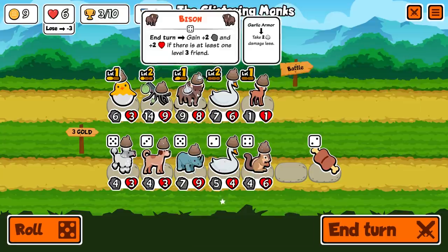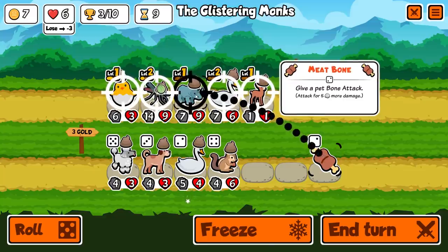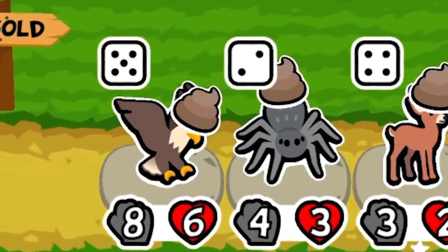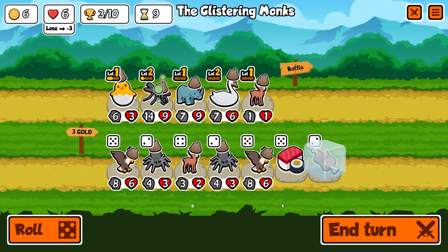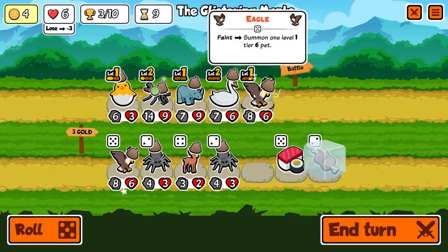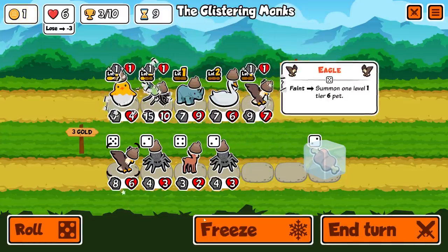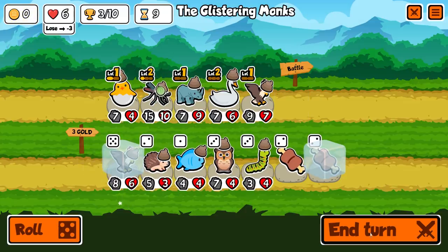I think I'm going to have to give up on my bison dreams and just put a rhino in its place for now. I'm going to freeze that for a sec and spin once. I never got an eagle before — upon feint, summon one tier six pet. That just sounds really annoying to have to deal with. So let's take away the deer — controversial choice. We're going to put an eagle up and feed everyone one of these. We're going to freeze the eagle in case that works out great. It's way too late for a caterpillar, so that's good enough for me.